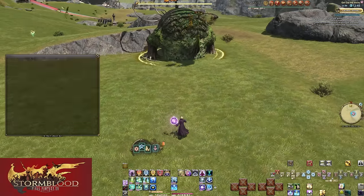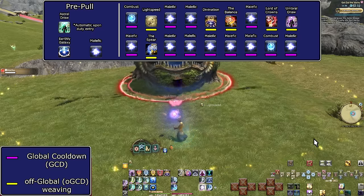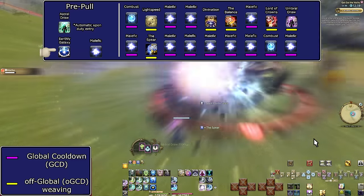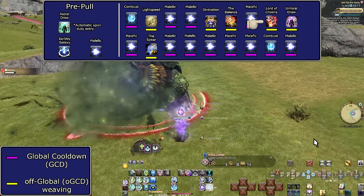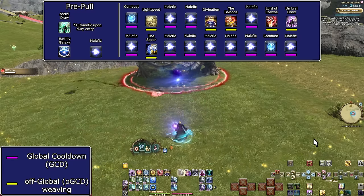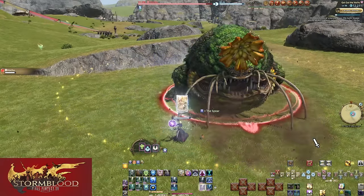With our full Stormblood toolkit, we have two additions to our opener. Earthly Star is first — before the tank pulls the boss, you can place Earthly Star to let it cook. This is best done where you're guaranteed a pull timer, but still worth it regardless. Just don't place it if you have a party member in a cutscene. The second change is adding in Lord of Crowns — we're going to Umbral Draw it into a Lady of Crowns if we don't spend it, so spend it immediately. This should be more than late enough to catch all party buffs for buffing its damage much further. Somewhere in here the Earthly Star will pop on its own. We have a few more great skills ahead, getting really into the planning aspect of Astrologian — we'll see how in Shadowbringers.